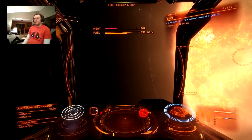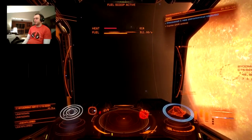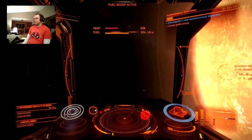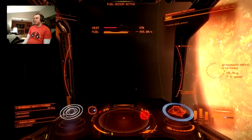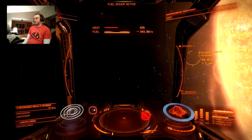I'm going to refuel, but that's the gist of how to use the neutron star boost. It shaves off quite a few jumps. Just make sure if you're really far out and far away from stations that you bring along an auto field maintenance unit so you can repair your frameshift drive.